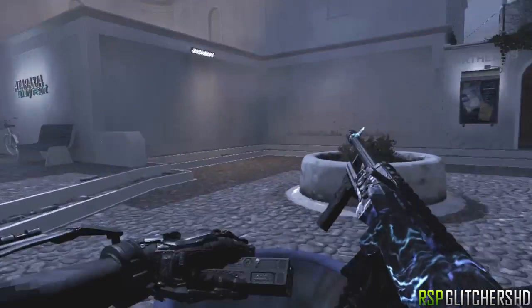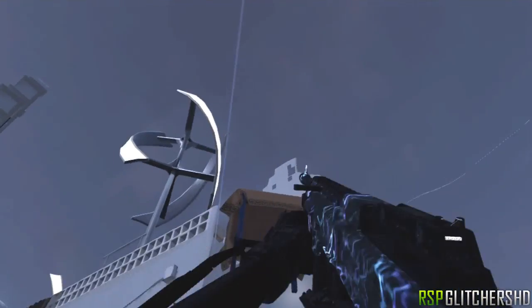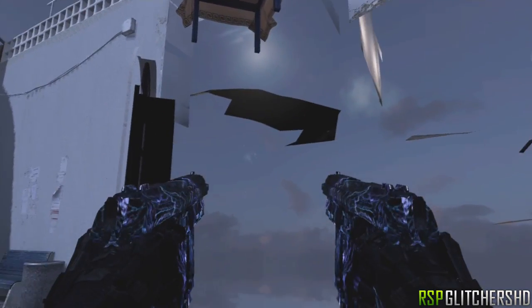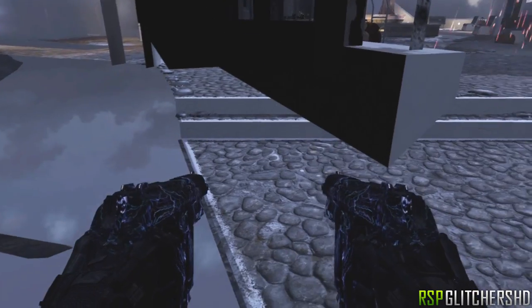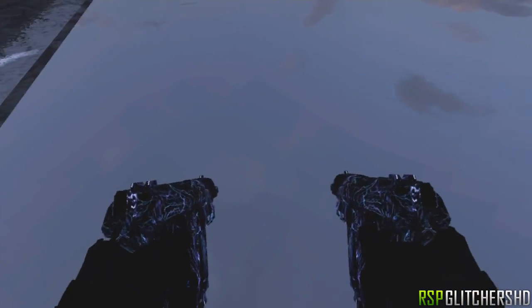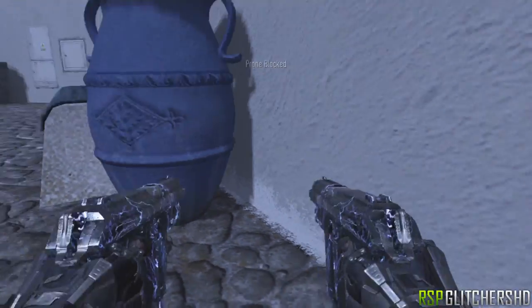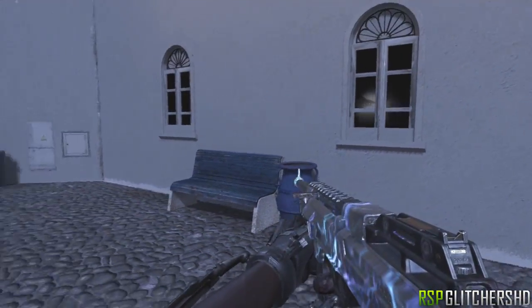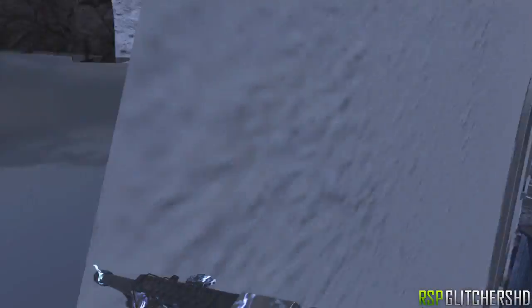The wall that you wall breach into — you can go back in the map through it. Right now I'm stuck behind a flower pot as well as the bench. If you're in the correct spot you can crawl back in the map. This is literally how easy it is: jump on the bench, sprint, jump, and you're wall breached through the wall.